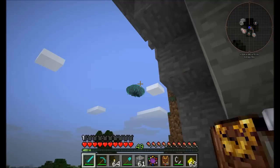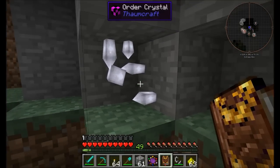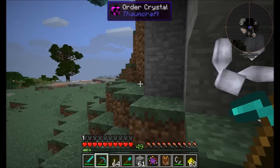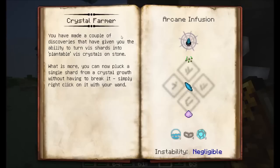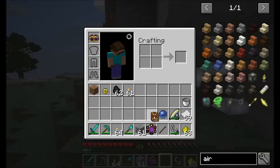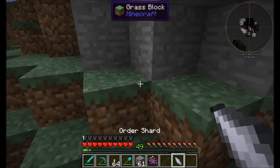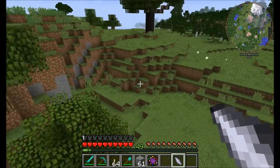One of the side effects of Vis in the environment are crystals. Large amounts of Vis focus in and become crystallized as part of world generation. There's no great way to harvest them — you just break them for ore crystals. However, once well-versed in Thaumaturgy, you can unlock the Crystal Farmer research node. This gives you two things: you can make plantable Vis crystals, and you can steal a single shard from a crystal growth without breaking it by simply right-clicking with your wand. Let's try it — got one.